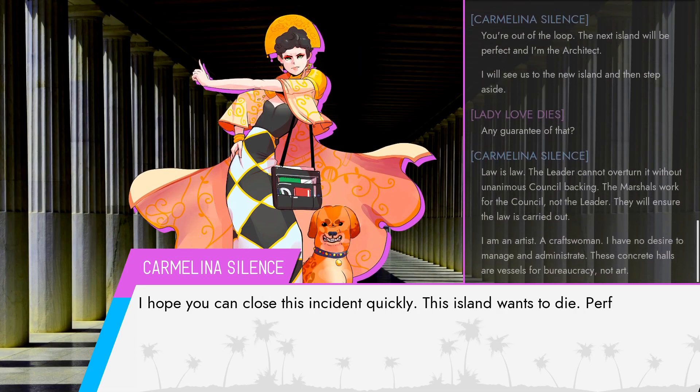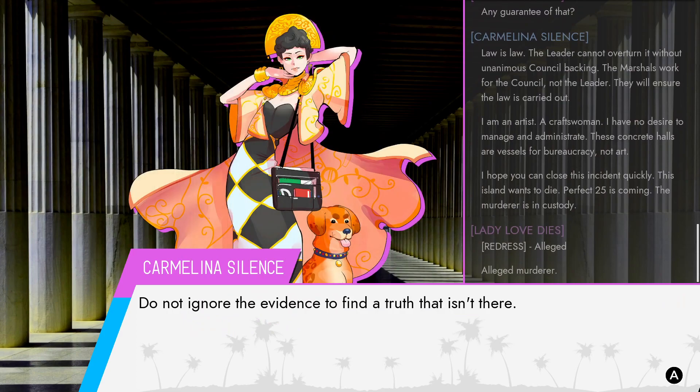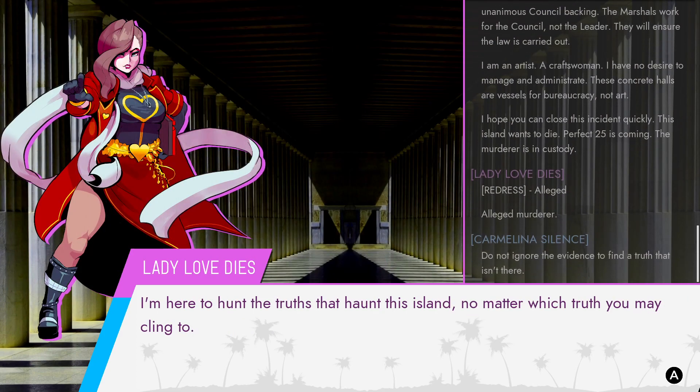'I hope you can close this incident quickly. The island wants to die. Perfect 25 is coming, and the murderer is in custody. Crime cannot do your job.' 'Believe what you want. Can I help you with anything?'